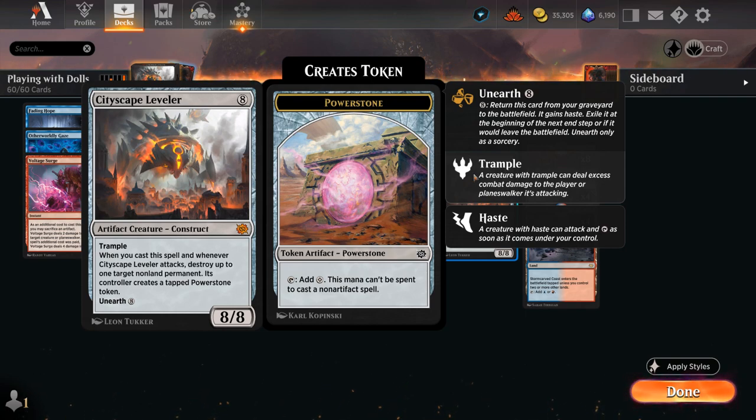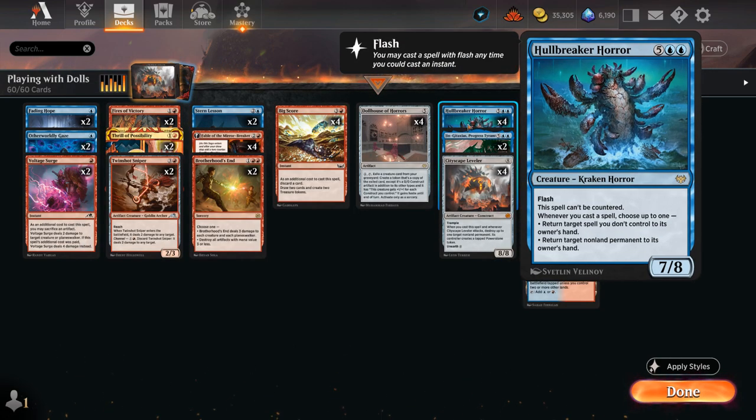We also have four copies of Cityscape Leveler from The Brothers' War — an 8/8 trampler. When we cast it or when it attacks, we can destroy up to one target non-land permanent, and its controller generates a tapped power stone token in return. We can also unearth the Leveler for 8 mana from our graveyard, so if we discard it early we can bring it back with our Dollhouse or just pay the 8 mana later to unearth it and get an attack in.